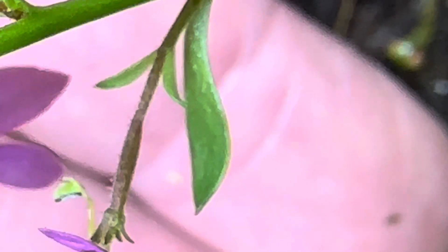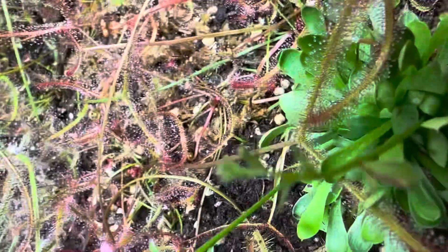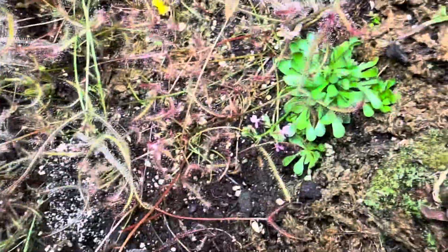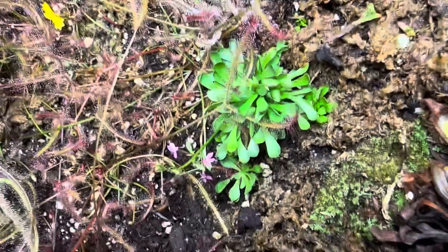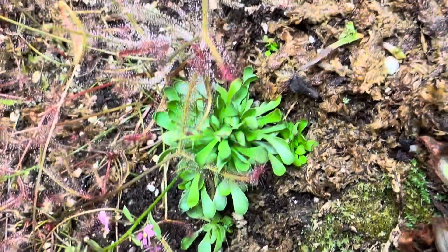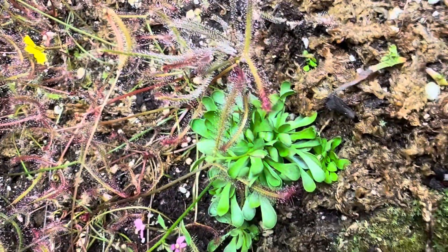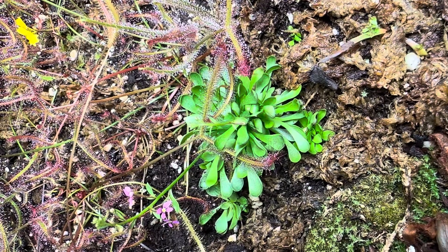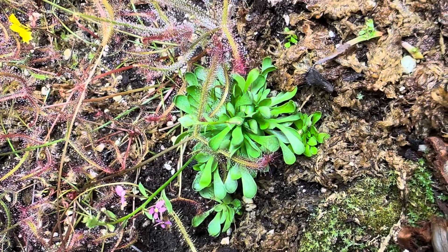I do recommend Stylidium debile for any growers — it's super fast-growing. This was just a small quarter-sized chunk probably about a month ago, and now it is spreading all throughout the tank. You can see pups here, and there, and over there. This plant grows from its roots, so it spreads out its roots underneath the soil and will keep expanding.